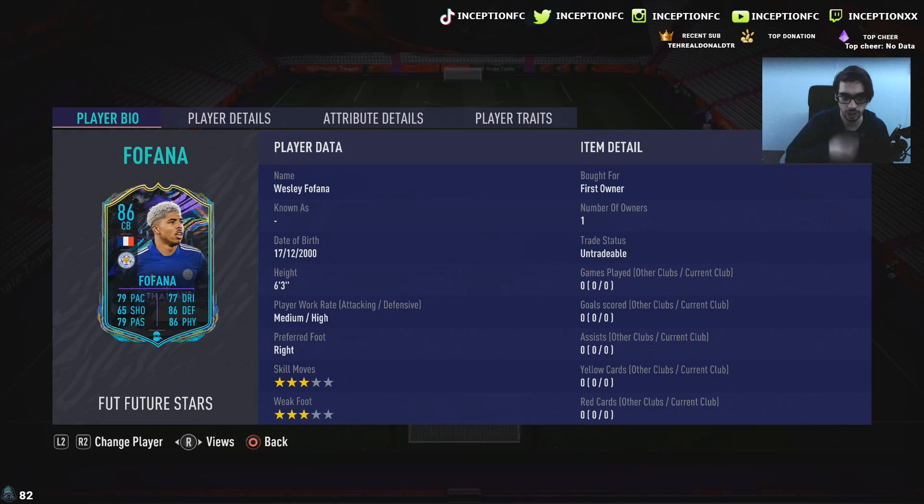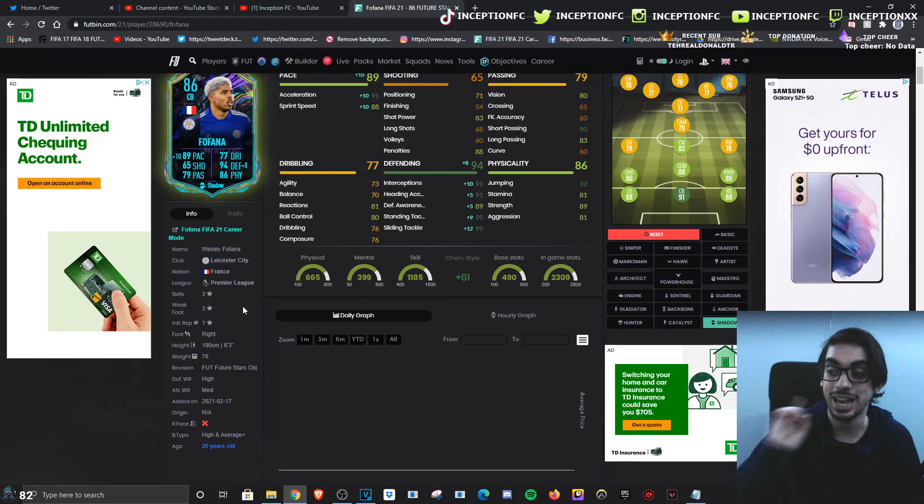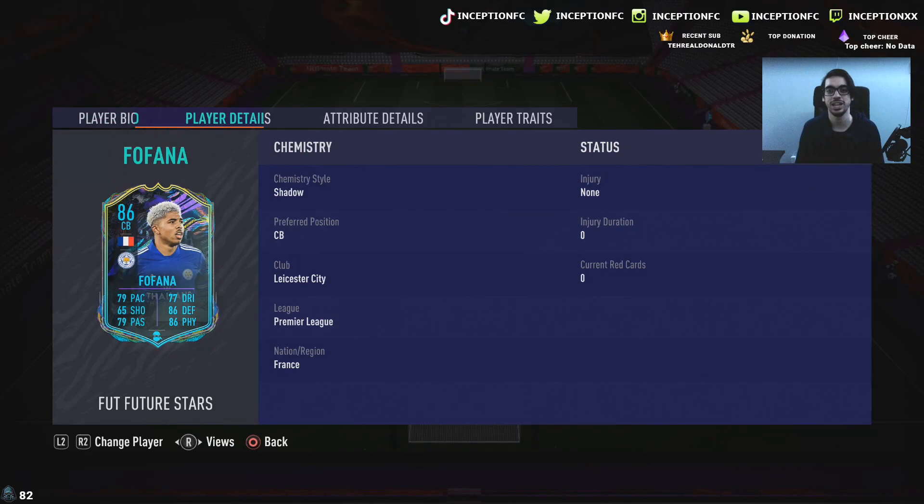He's 6'3", medium-high work rates, 3-star 3-star. The 6'3" height is definitely going to be very nice. He also has the high and average-plus body type, so already starting off real hot with this card.